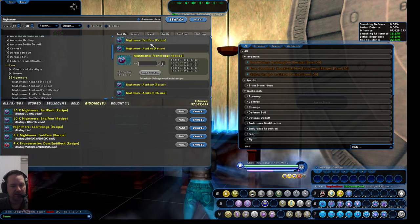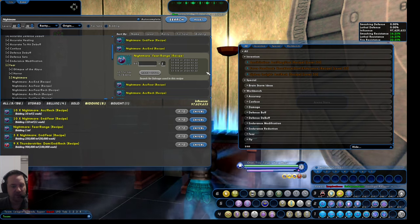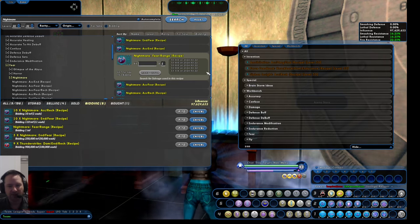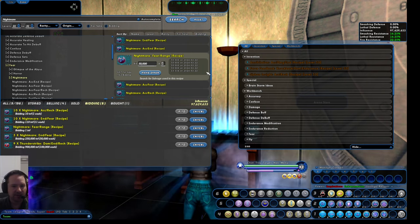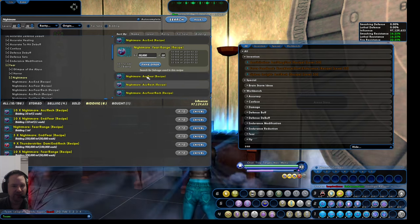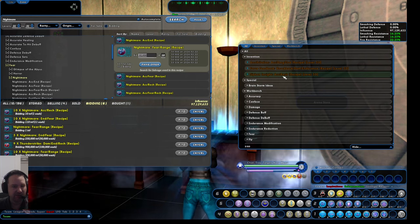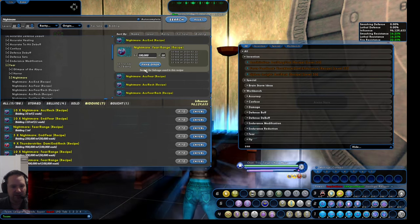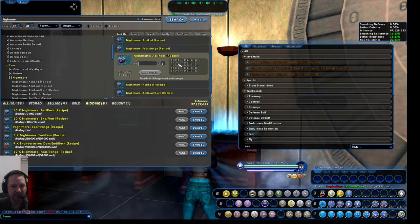For those who haven't watched the prior videos, we're looking for level 31 uncommon yellow recipes that don't require any rare reagents — those orange reagents that cost 400,000 to 500,000, you want to avoid those. There are only a few uncommon recipes that require rare reagents. Basically we're looking for recipes around 50,000, and see how many of those you can find. In this case there's a whole bunch for sale but none are biting, so just leave the bid out and come back after the weekend.